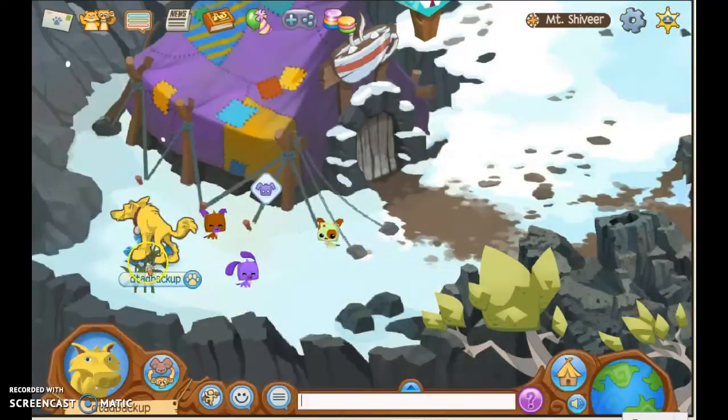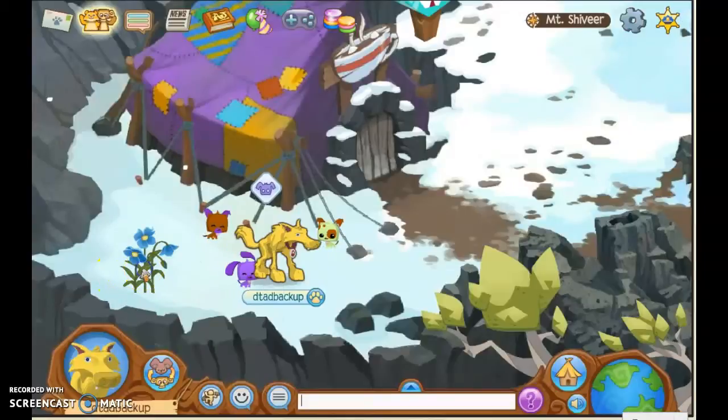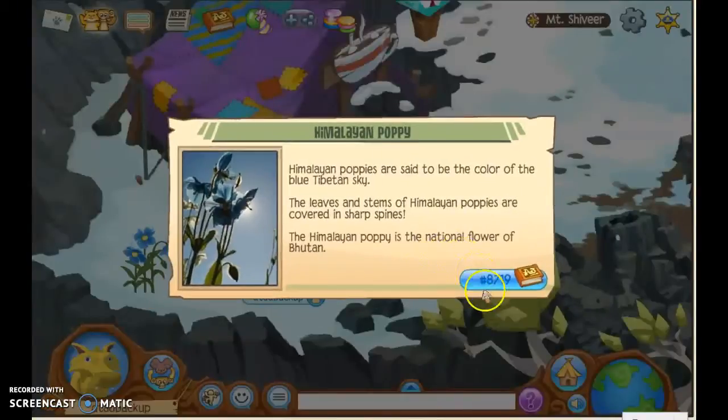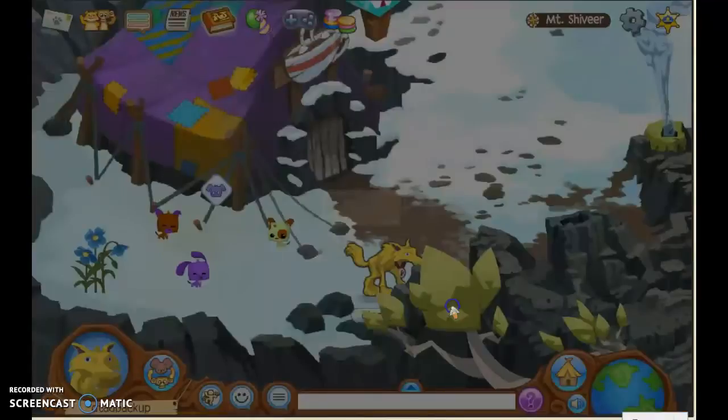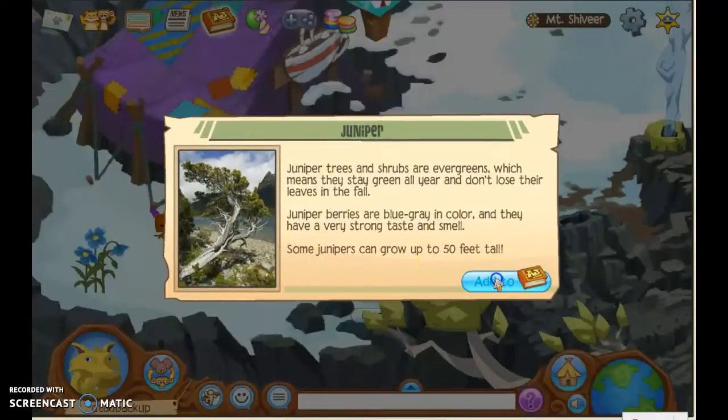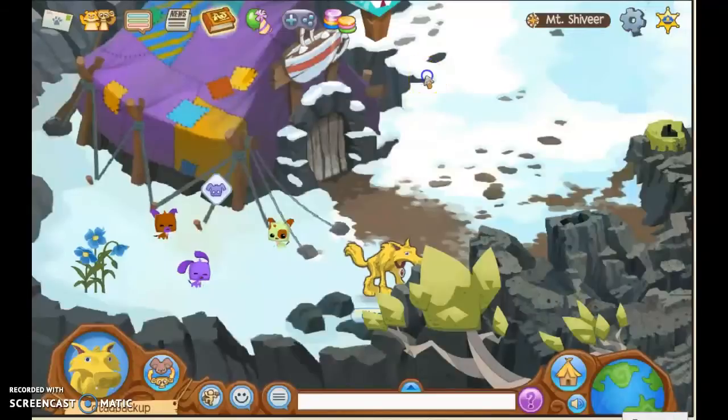The first ones are some flowers near the Cocoa Hut — just press on them and they're called the Himalayan Poppy. Next is the tree over here, it's called a Juniper tree.